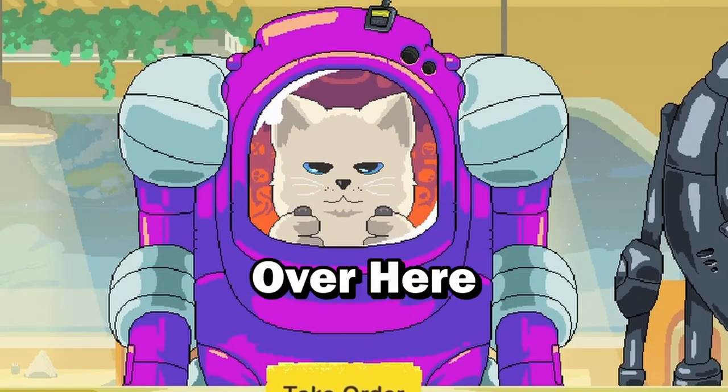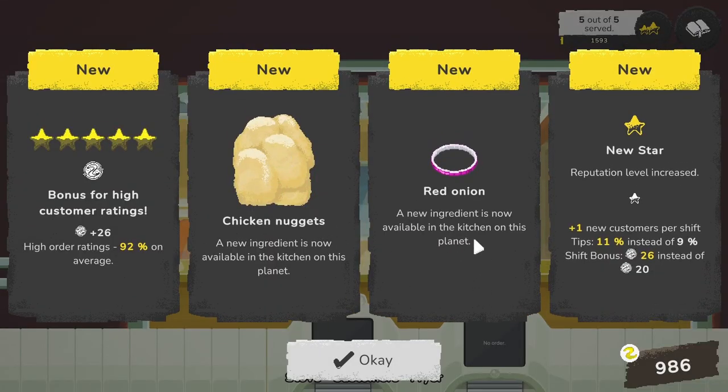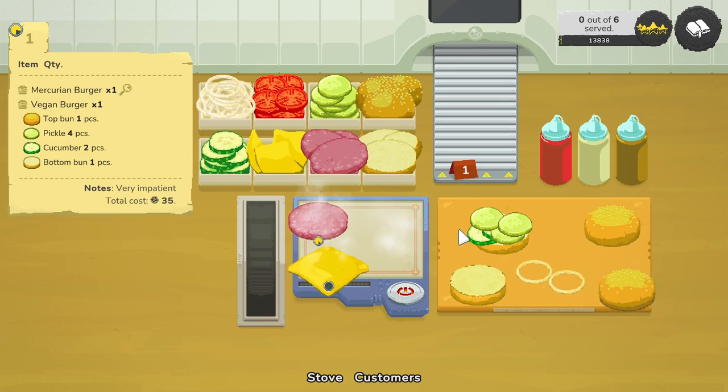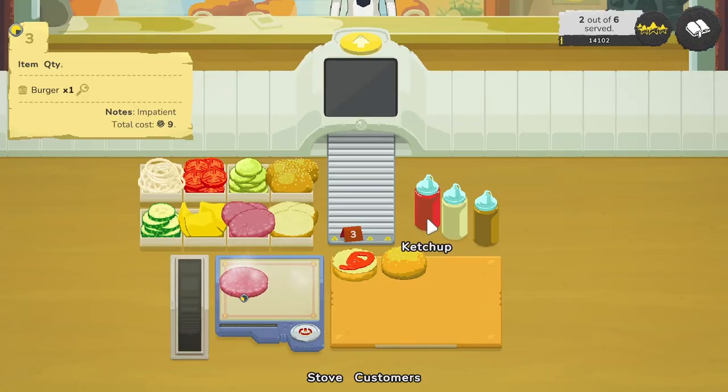We unlocked chicken nuggets and red onions. Quick jump cut — I played a little bit off camera to unlock a few things. On Mercury I got a four-star reputation rating, which unlocked the game mode Time Challenge, where customers rate your cooking speed but you get a shift bonus of 300. Each time I complete a shift on Mercury I get 66 space credits.